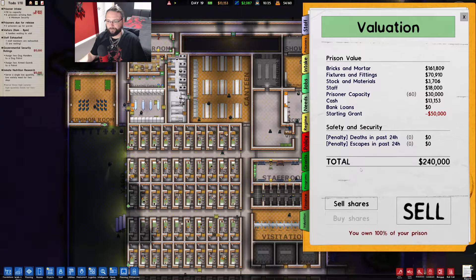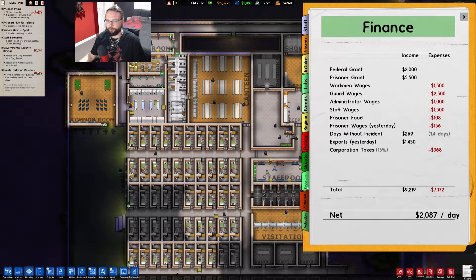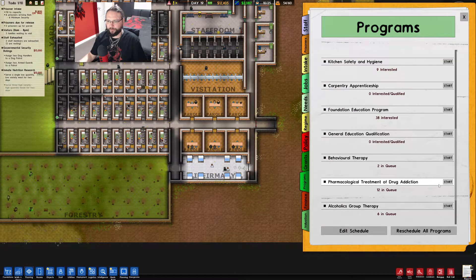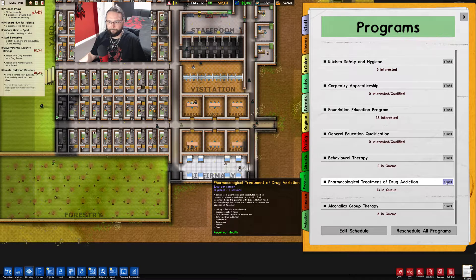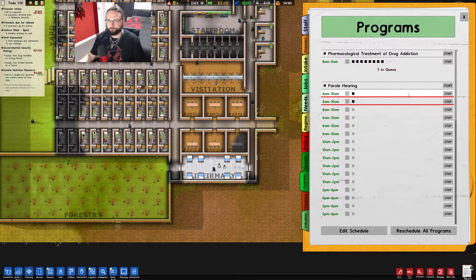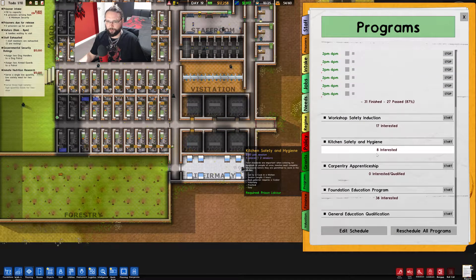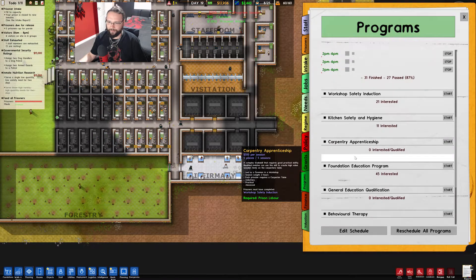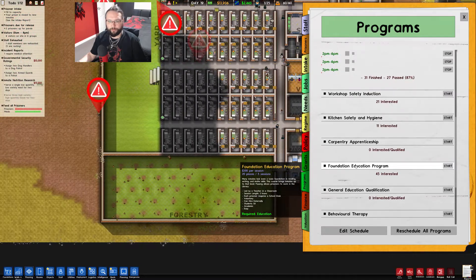I was just wondering if you could see how many people get released. They've got loads of parole here in setup. I want to get all these set up as well - can't I do this now? Because that requires drug addiction. Each prisoner requires a medical bed - we can start that one. We only really need one lesson of this going because it's going to start curing people. We could do kitchen safety - food standards are important when catering for hundreds of people at once. Inmates must complete this course before they are permitted to work in the kitchen.